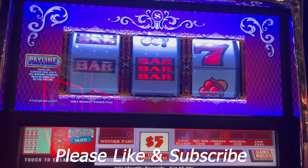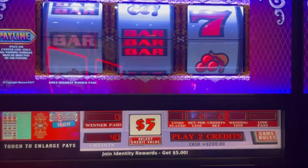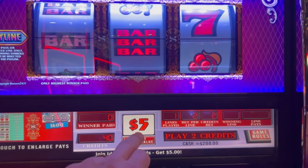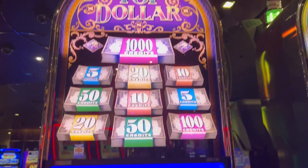Hey guys, let's go hand pay here. We are at the Cosmopolitan. Seems to be our MO lately. We're in the high roller room and we're just doing $5 denomination. It's a two credit top dollar, double double top dollar.